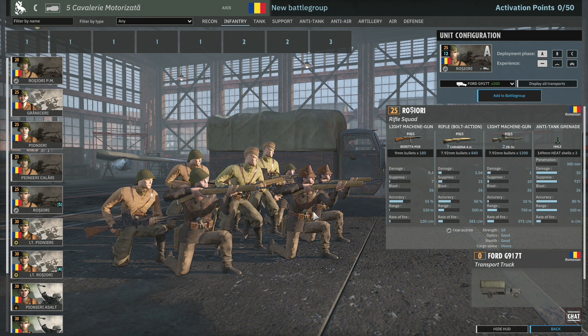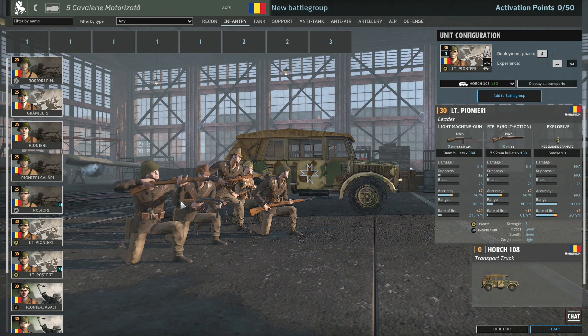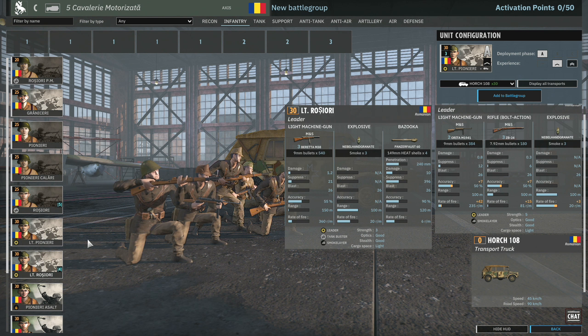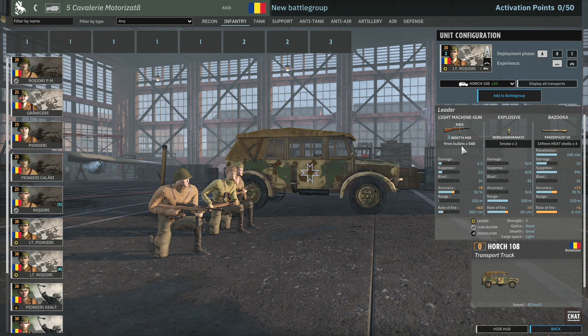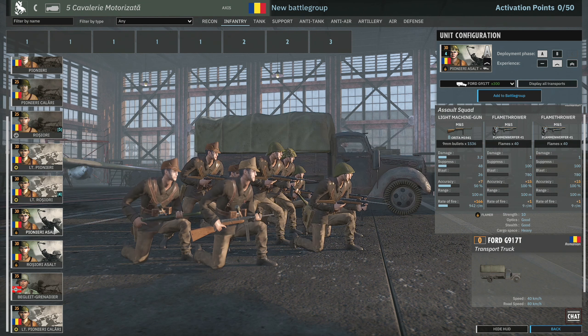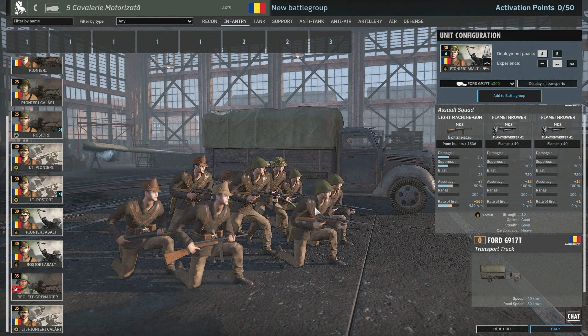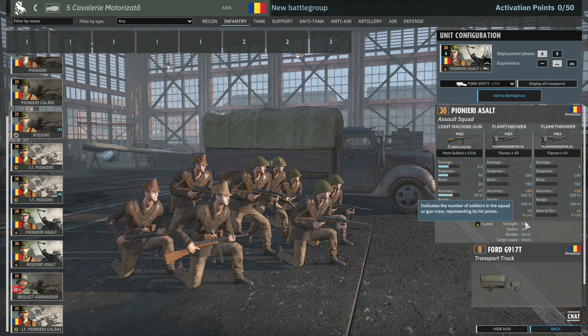The Rociore are standard line infantry with two machine guns and rifles, while the Rociore PM also have the Beretta M38 plus seven rifles and two machine guns — monsters at mid-range with an AT grenade for close range AT capability. You get 12 on card in Phase A, up to 32 in Phase C. Leader squads for both Pionieri and Rociore are available, with the Pionieri leader having better availability.